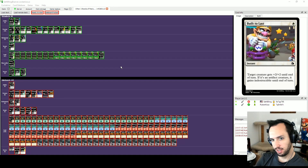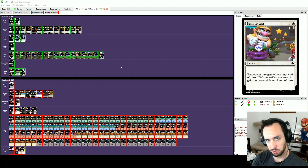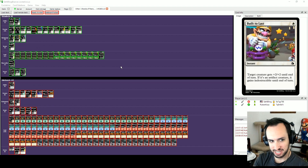Welcome back, Sethling here, and today we're doing some more Mario the Gathering playtesting. We drafted a sweet green-white midrange deck a couple of videos ago, and then the last video we trounced a red-green aggro deck. Today I'm going to be playing against Ruben — I don't know what he's drafted — but hello Ruben, welcome to the stream, welcome to the video.